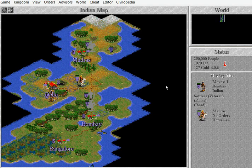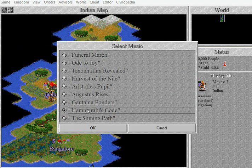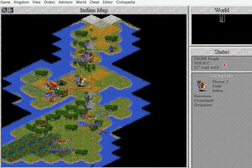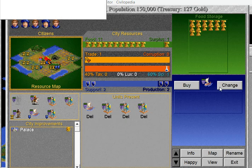No surplus of production — I'm going to irrigate this. Where's the Trireme? Who's got it? Delhi has the Trireme. I want to take our horsemen over there. Here's our Trireme — here it is. I'm going to change it.